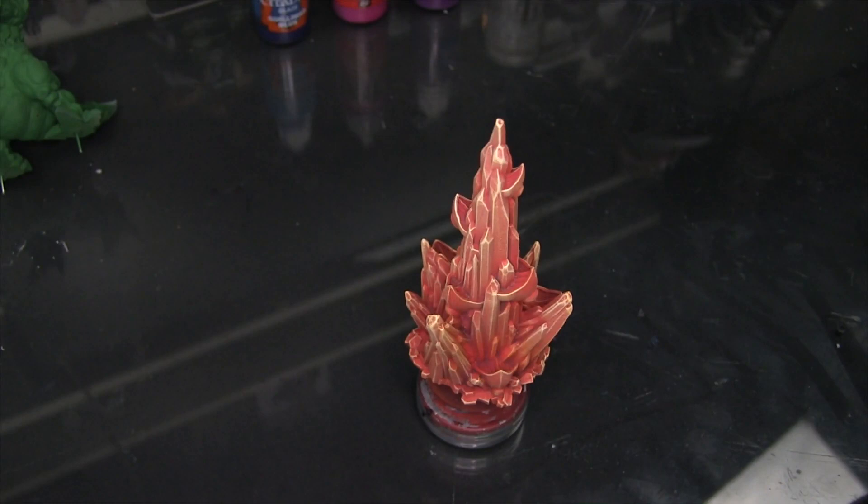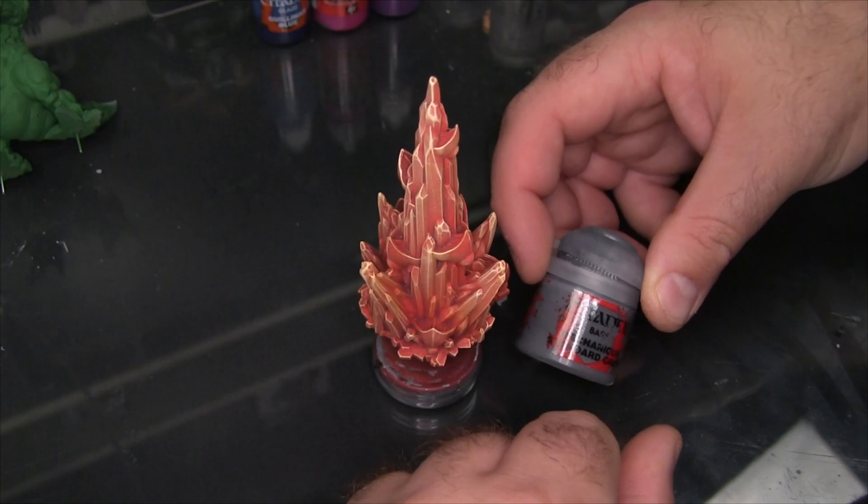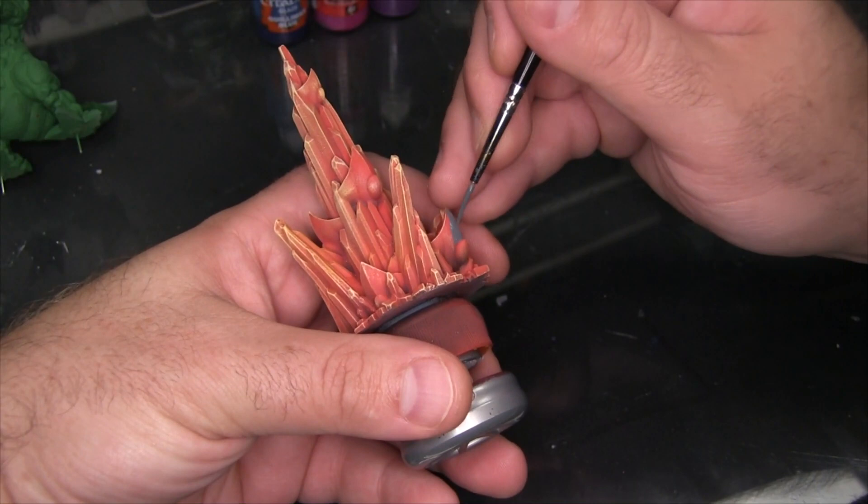All right, all of the bulk work is done — all the airbrushing and dry brushing — and now we're going to get into detailing pieces of this. I'm going to begin the detailing process with Mechanicus Standard Grey and I'm going to be using this as a base coat for all those little pods attached to the comet.